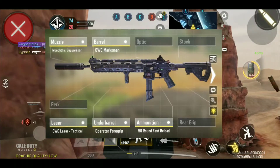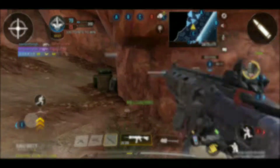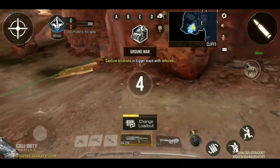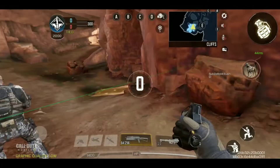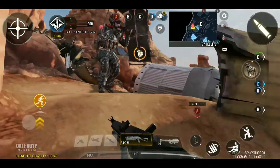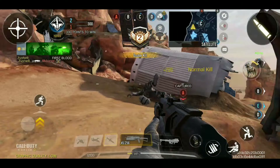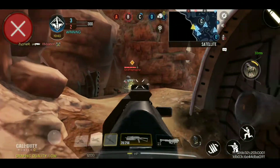Here is a screenshot of the gunsmith attachment. The second weapon is the PP Bison. This weapon has high mobility and can be used to kill any enemies in this big map.